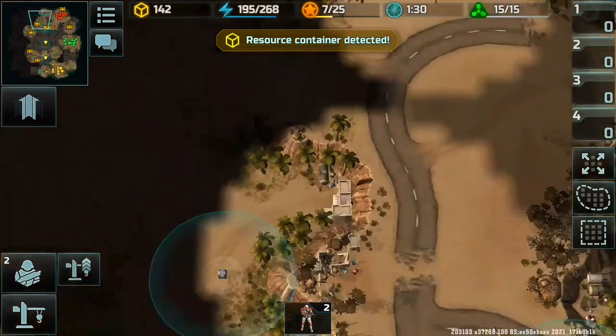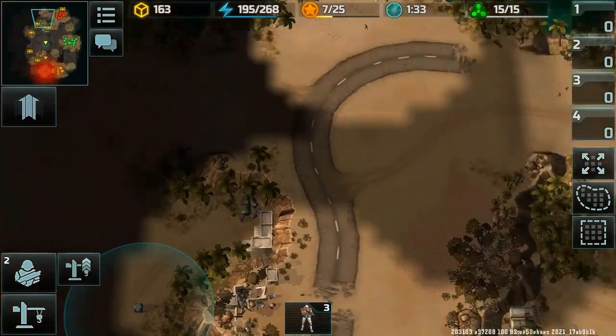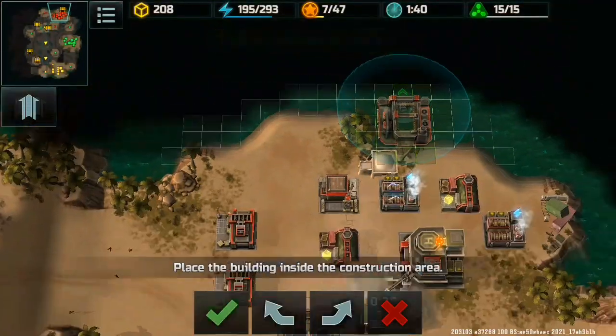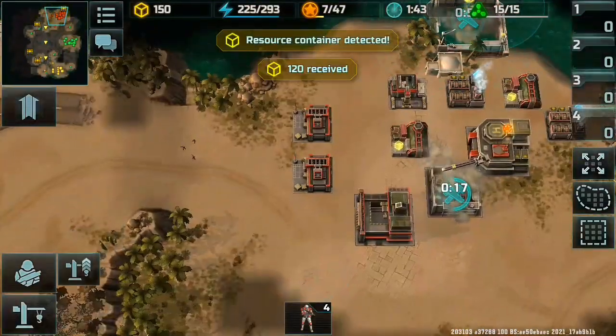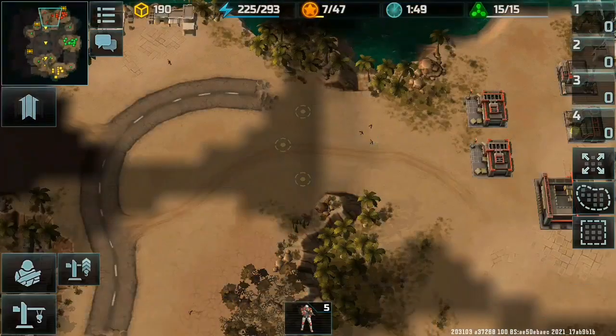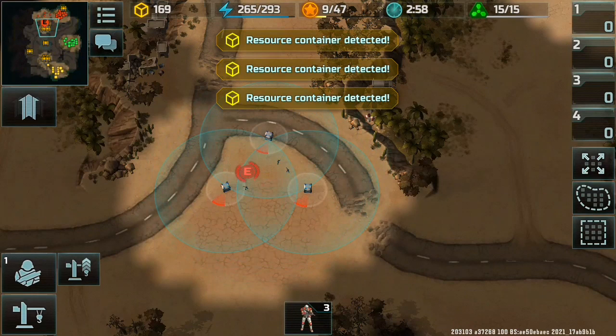Order to shield — under. Commander. Ready. Upgrade complete. Place the building. Resource existing resource container detected. Give me orders. Let's do this. Resource container detected.